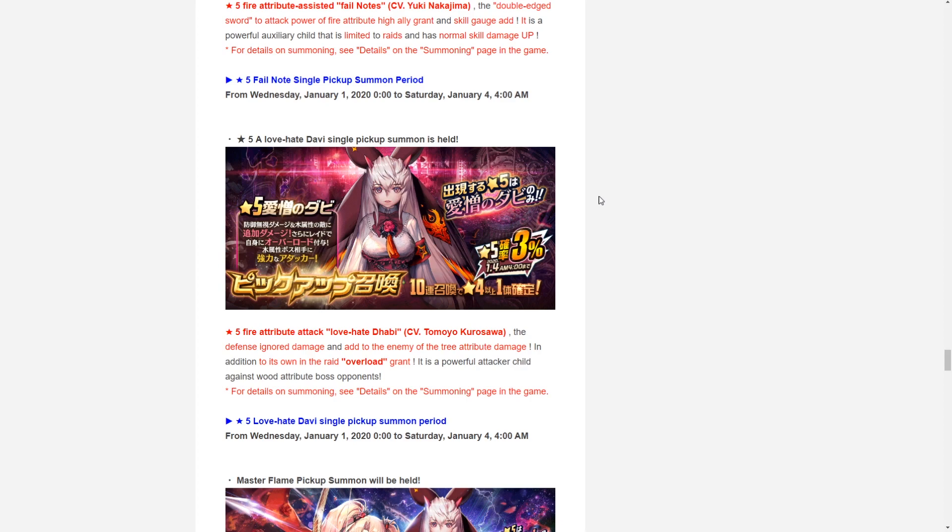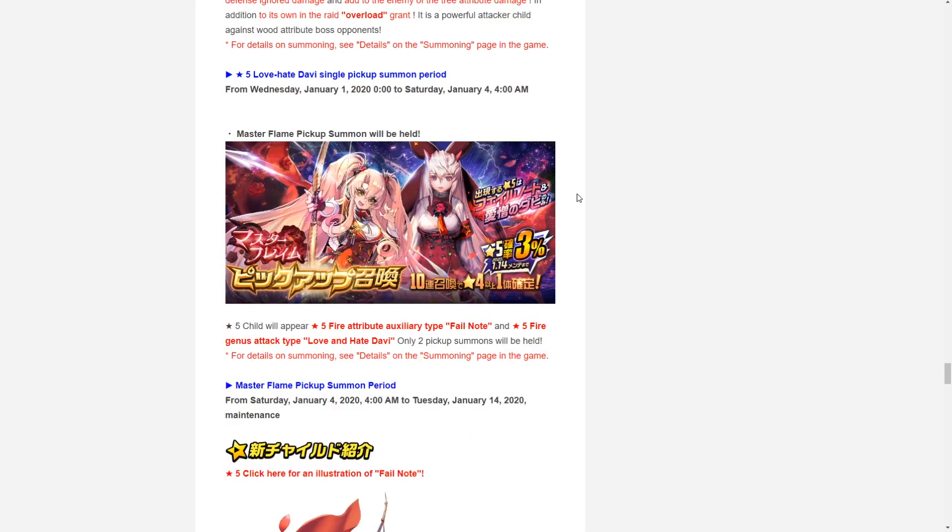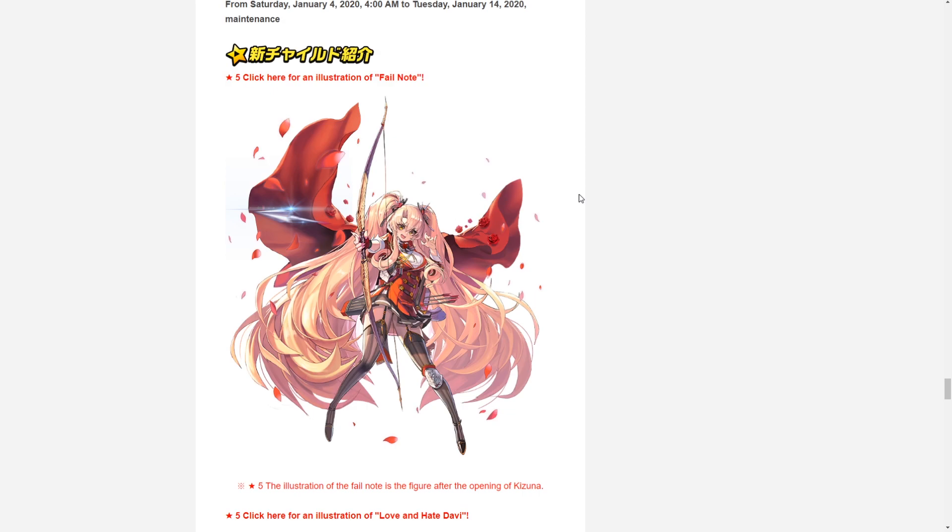We could also expect to see the five-star Love and Hate Davi introduced with this Ragnarok break. She is the fire type attacker unit — Davi is an amazing character. If introduced, she will have a guaranteed upon summoning pickup banner. There's also a dual summon banner featuring both Failnaught and Love and Hate Davi.